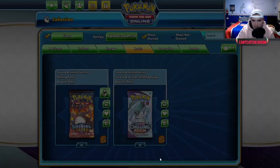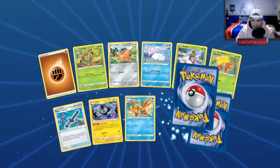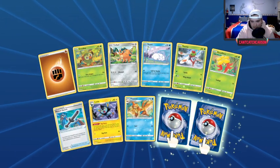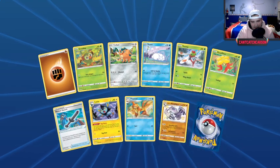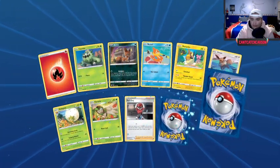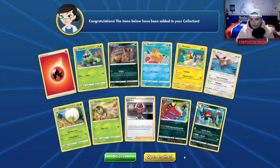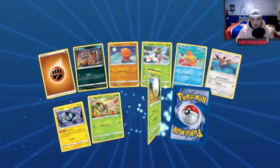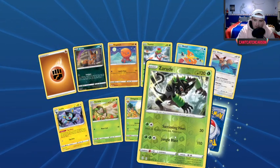I'm not too excited for these Shining Fates packs — there are some big pulls, but if we miss those big hits we don't get much from it. This could be a shiny — okay, Runarigus! I like that, it's a good shiny. I have six of them, but I can always trade them. If anyone in the comments wants to make a trade, I'd be glad to — I have 15 Yveltal, so don't be afraid to reach out.